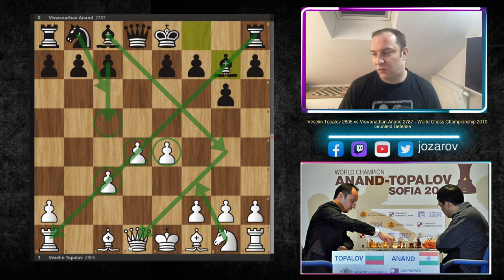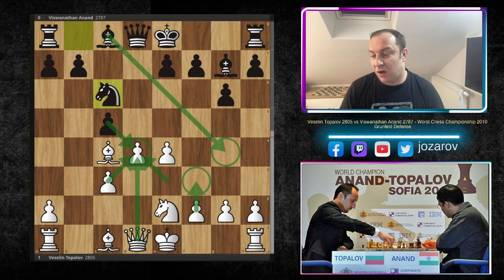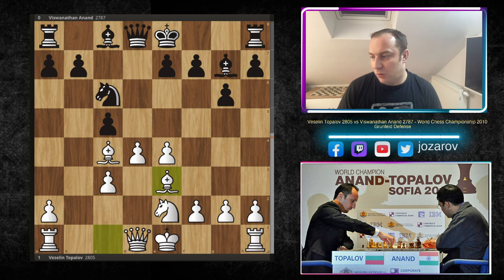Topalov plays bishop to c4. We have now c5, knight to e2, controlling further the d4 square, knight to c6. This move knight to e2 was very important because if you played knight to f3, you could face many positional and tactical problems with the move bishop to g4. Now if bishop to g4 happens, you still have f3 to kick away the bishop and maintain great control of the d4 square. Then bishop to e3, kingside castling for both sides, and knight to a5.